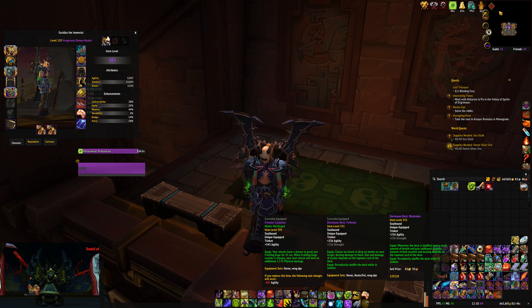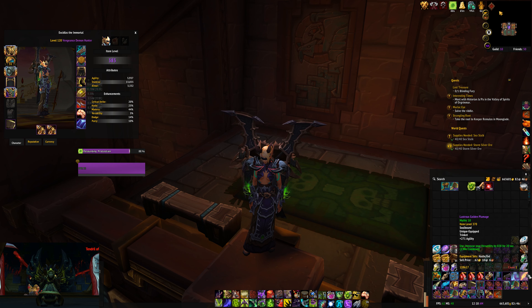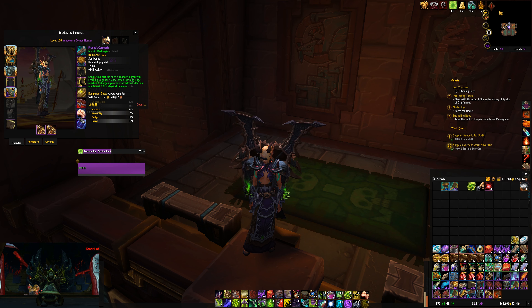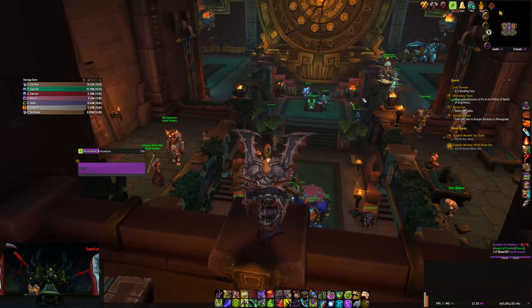For Azerite, use your highest item level pieces. I actually used my Vengeance DPS Azerite set for the kill. The boss hits really hard, so I'd highly recommend defensive trinkets like Blockades, or the trinket from Mythrax himself — the Veiled Eye. Hybrid options would be plumage, gale collar, or dice. I was using DPS trinkets: Fathoms and Frenetic.